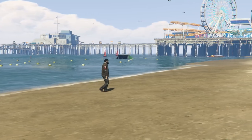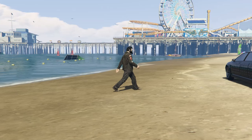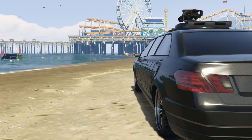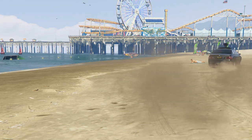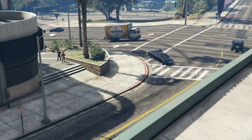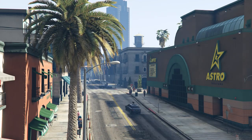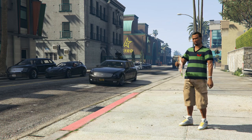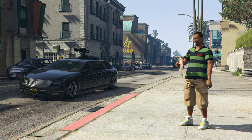Let's get into today's episode about the Turreted Limo. The Turreted Limo was released as part of the Executives and Other Criminals update, which came out in December of 2016, coming in at a price of $1.65 million at the Warstock and Carry website. It's not something you could use outside of your CEO menu and Pegasus. It's actually one of the more interesting vehicles ever added in GTA Online, because it's a limo and it has a turret on it.